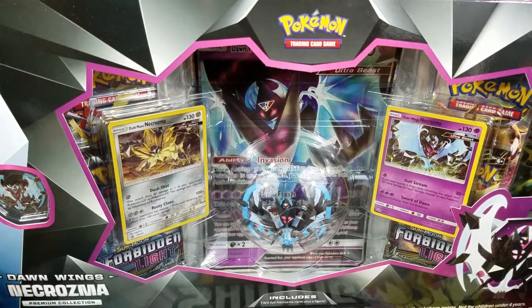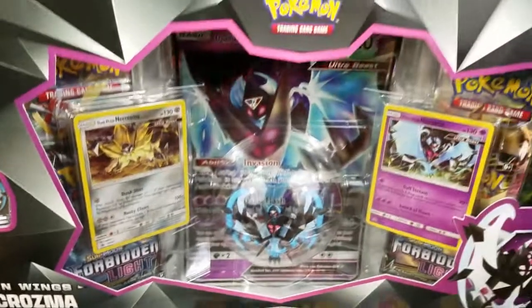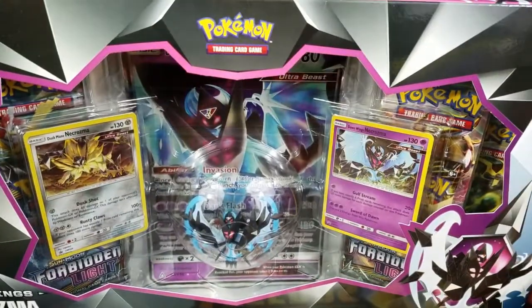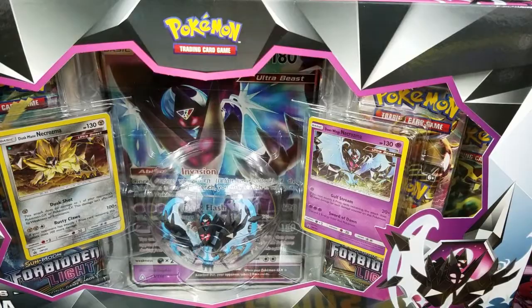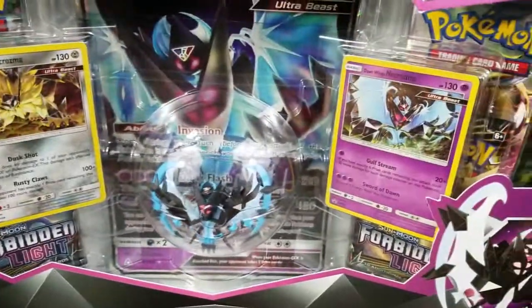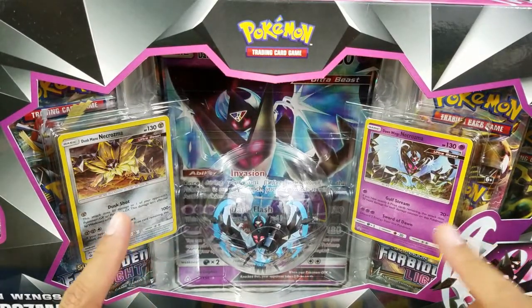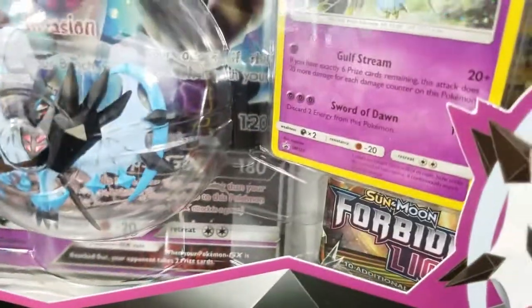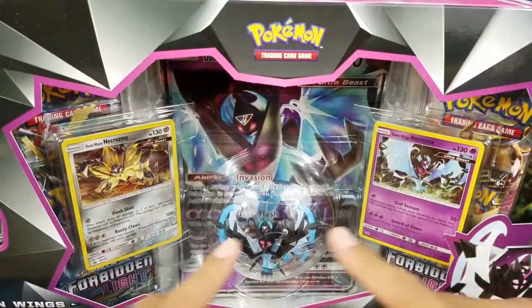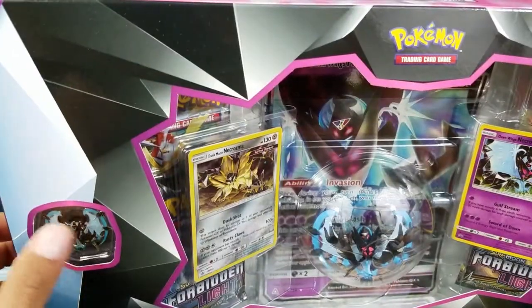We were able to open up the other box which was pretty amazing. I do like the actual design of the box itself. Between the two, the Dawn Wings Necrozma looks pretty awesome with the pink, purple-blue, and black theme behind it. You do get two promo cards which are going to be exactly the same on both boxes, which I didn't realize until looking at this now — promo 124 and promo 123. And really the figurine is one of the biggest attractions to this box, as well as the pin.